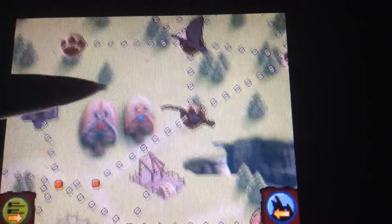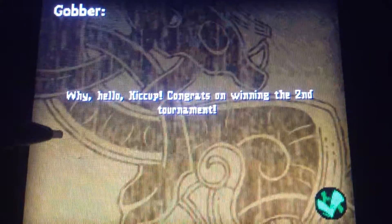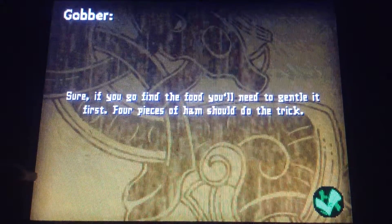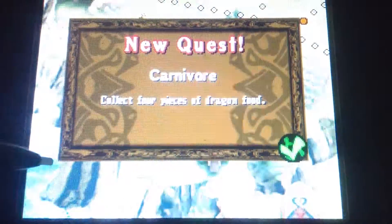Okay, so where are we gonna go now? Is there anywhere for us to go? Oh, we have to go here. Congratulations on winning the second tournament! Ooh, nice — try out a Hideous Zippleback. Four pieces of food should do the trick. So now we gotta go get four pieces of dragon food, that's gonna be fun.